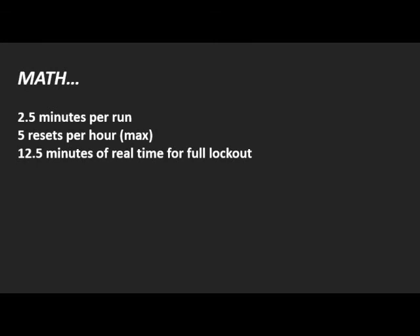Alright guys, we're just gonna run through some quick math here. It takes two and a half minutes to get all the way through Gnomeregan and kill the guy and loot him. So that means in a five-instance-reset-per-hour lockout, you're only gonna spend twelve and a half minutes in real time for that full lockout. That being a limiting factor — like, if you could do more resets per hour, you could farm these things faster.